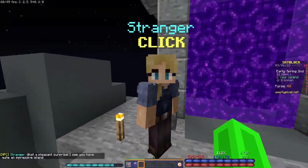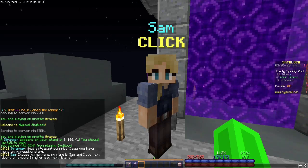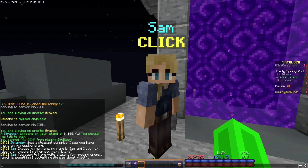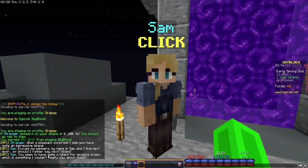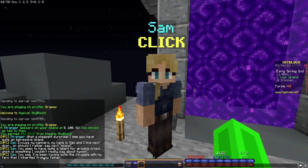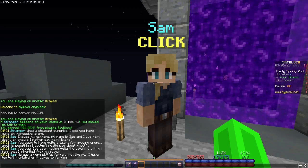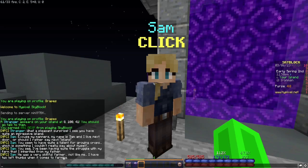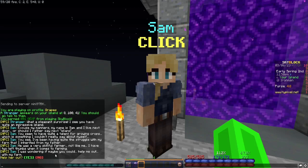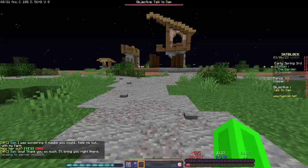Stranger: 'What a pleasant surprise — I see you have quite an impressive island. Excuse my manners, my name is Sam, and I live next door, or should I say next island. You seem to have quite a talent for growing crops, which is something I couldn't really say about myself. I've been having quite a struggle with my farm that I inherited from my father. He was a very skillful farmer, not like me — I have two left thumbs when it comes to farming. I was wondering if maybe you could help me out with my farm.' Yes! Well thank you so much, I'll bring you right there.